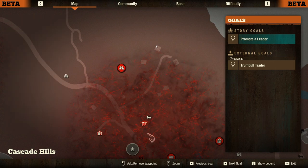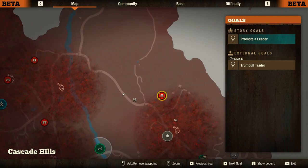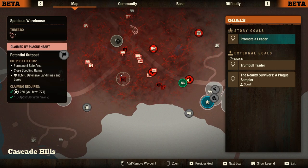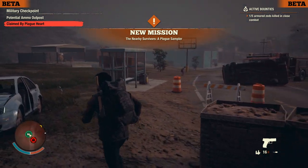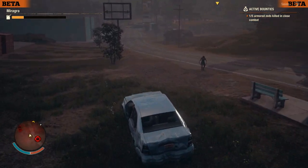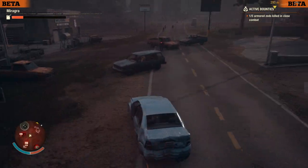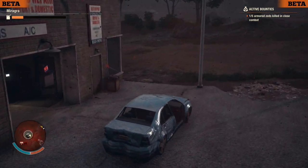We might as well go ahead and scout out this area. Someone wants plague samples — we could actually make that work. Let's make that our official mission of the day: search it down and hope we get some useful materials. This car is very banged up. I need to be a little bit quiet because the plague heart is right there, and I'm following this marker which magically popped up — it's really annoying.